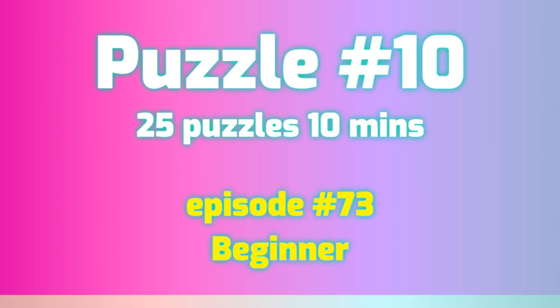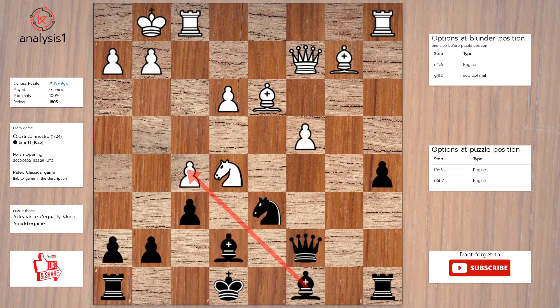Next puzzle. Threats in this position are: Bishop takes pawn, Queen takes pawn, Knight takes pawn, Knight takes pawn, Pawn takes knight. There are no checks in this position. Answer to this puzzle is: Pawn takes knight, Pawn takes knight, Bishop takes pawn.